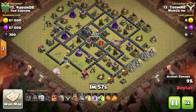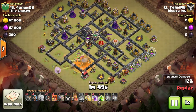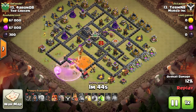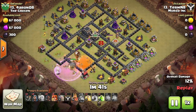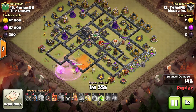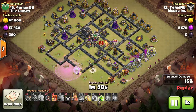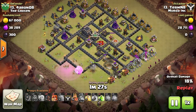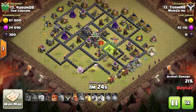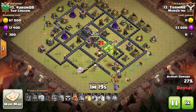Again starting off with the Queen walk. I'm going to say 75 percent of these elite attacks start off with some kind of walk, usually the Queen walk. They have such good timing on the archer queen — I've watched a bunch of attacks from their clan already, pretty much every attack they did this war and the last two wars, all the replays I could watch. Really impressive — kind of modest group; they're talking about what they need to work on, but meanwhile they just have these great attacks. Coming in at town hall nine, this is called the GoVaHoe.